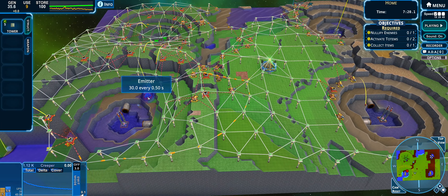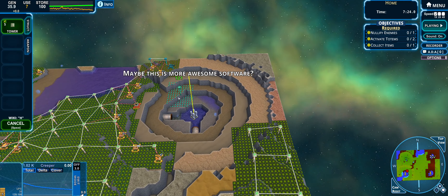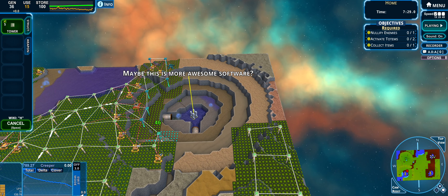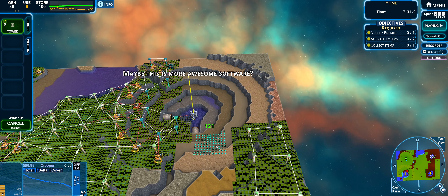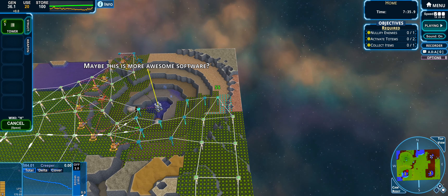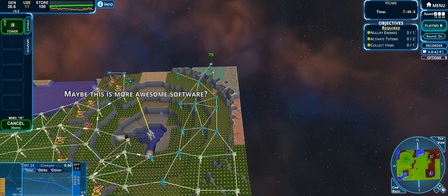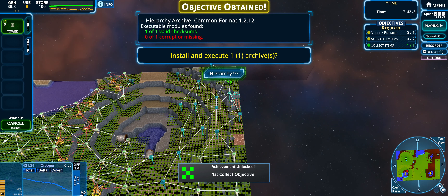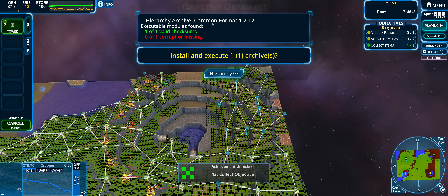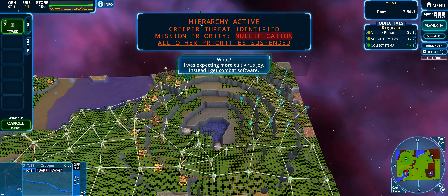Moving one or two cannons down to watch the entrances of these two passages, since the creep comes through them. If I take out the creep source it means the creep won't grow elsewhere, so this could actually be a relatively quick level in theory — unlike the previous tutorial level which I couldn't speed up. I'm grabbing some more land just to get more energy.